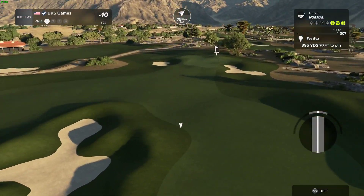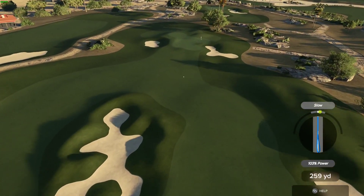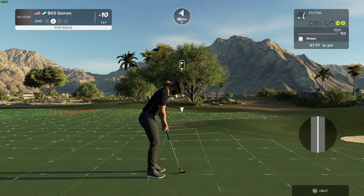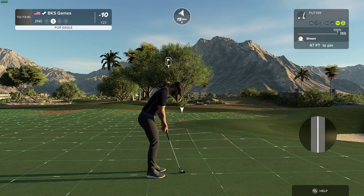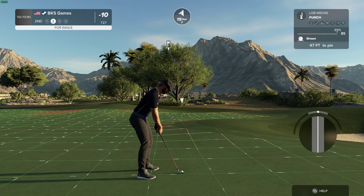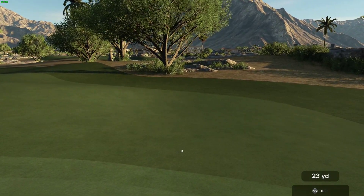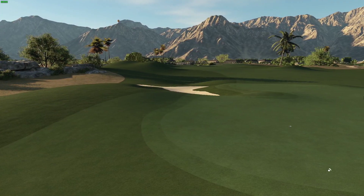Wind blowing left to right on this one. This one's looking okay off the tee. Nicely done — driving that green, you've got an eagle putt coming up. Here's a putt for eagle — and it's looking good. Nice chip, fantastic! And you are currently 10 under par.